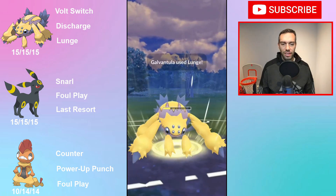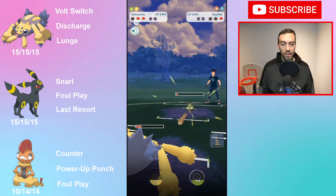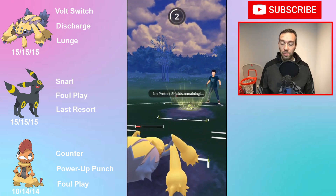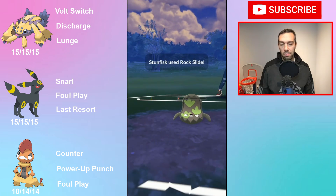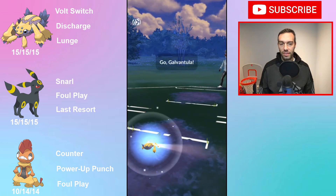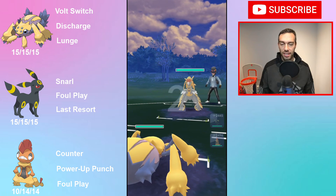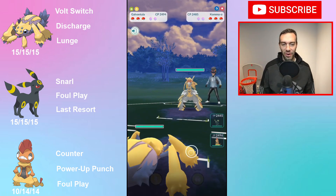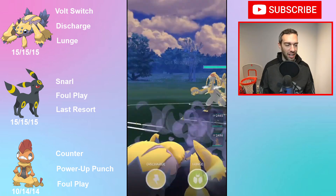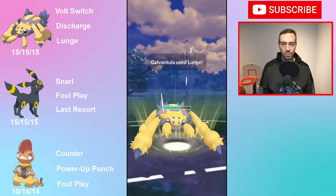I honestly get it — I get that Steelix is ranked high. I've not seen a ton of Steelixes in my ELO range, just one or two. I've seen one or two Galarian Stunfisk so far. I'm mostly seeing Charizards, Pidgeots, Dragonites, and Kommo-o. Like all three of these — I have no answer for this. This is just an immediate loss; I could just forfeit right now if I wanted to. So yeah, that would be my suggestions about these Pokemon.